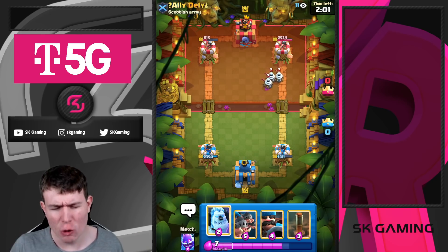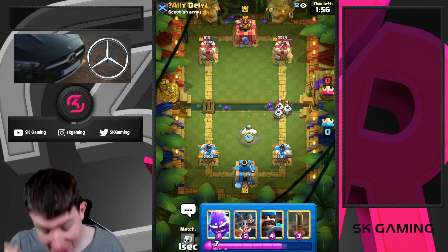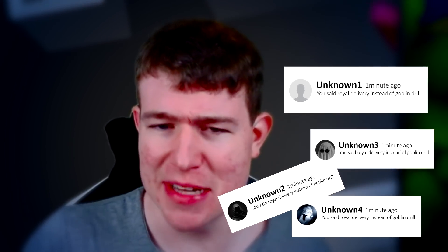Electric Spirit against all the bats, Royal Delivery just to clean up troops, and Ice Golem to kite. I'm 100% sure we're going to see less Goblin Drill because it gets nerfed — Goblin Drill is still a viable card but it's not as good as it used to be.